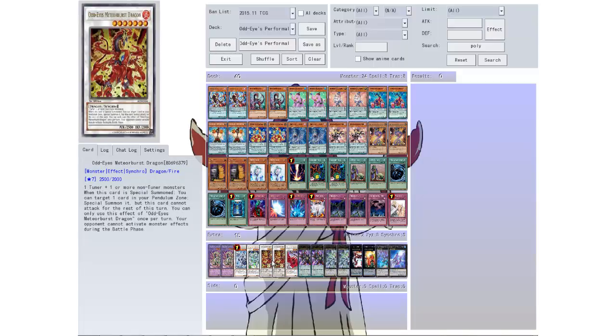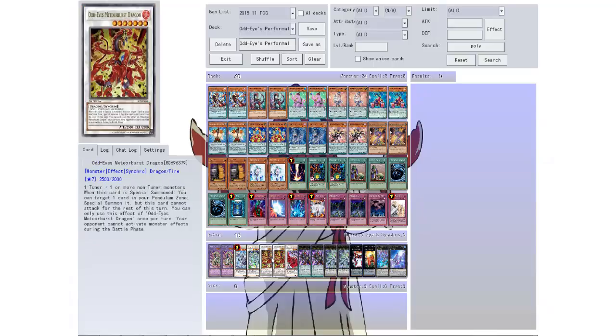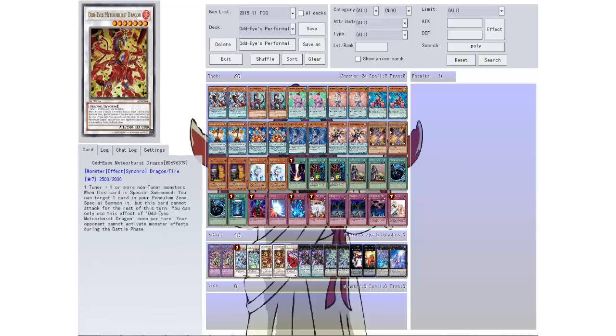Then there are two Odd Eyes Meteor Burst Dragons: one tuner plus one or more non-tuner monsters — it's level 7, so something like a Veiler and a Maxx 'C' and another, or a Veiler and a level 6. When this card is special summoned, you can target one card in your pendulum zone and special summon it, but this card cannot attack for the rest of this turn. The effect is once per turn, and your opponent cannot activate monster effects during the battle phase. So he's really nice for negating monster effects during the battle phase — I like that.